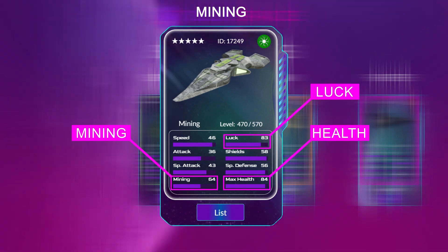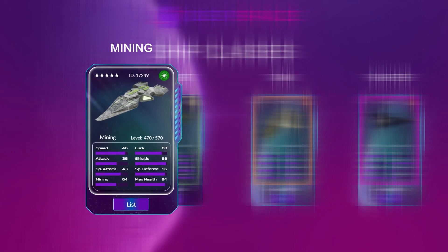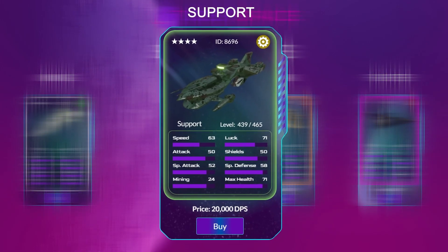Each ship class has a stat of utmost importance for that class. For miners, that stat is mining — it determines how many resources a ship can mine in a given turn, as well as how much it can carry. Support ships are built for speed and maneuverability; they also have the ability to heal and boost the capabilities of your other ships. The most important stat for a support ship is speed.